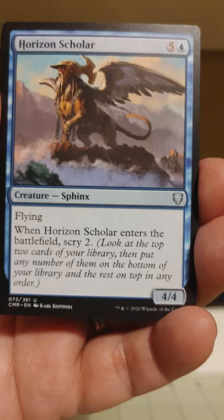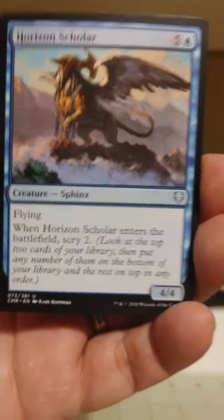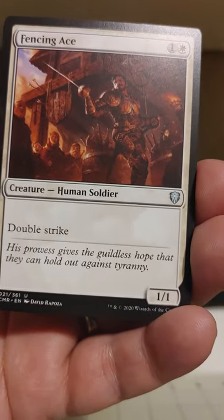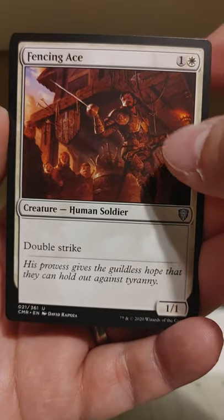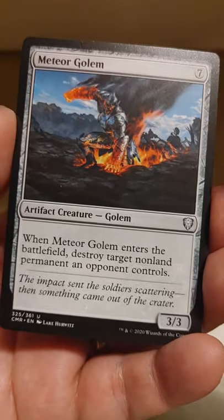Horizon Scholar — we're up to the uncommons now. Horizon Scholar enters the battlefield, scry 2. But it's a Sphinx. You know what they say: if it's the Sphinx, it stinks. That was about Hollywood Pictures in the 90s, but I think it applies pretty well to Magic too. Fencing Ace — a 1/1 with double strike. That's simple, but it gets right to the heart of matters. Meteor Golem — you won't find a much meatier Golem than that, I don't think.